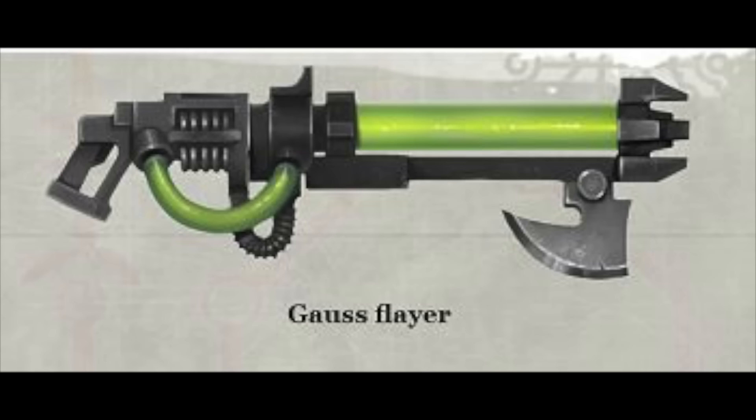The Gauss Flayer, the basic weapon of the Necrons. This weapon works by breaking down enemies at a molecular level, and therefore even this basic weapon can bring down heavy enemy tanks.